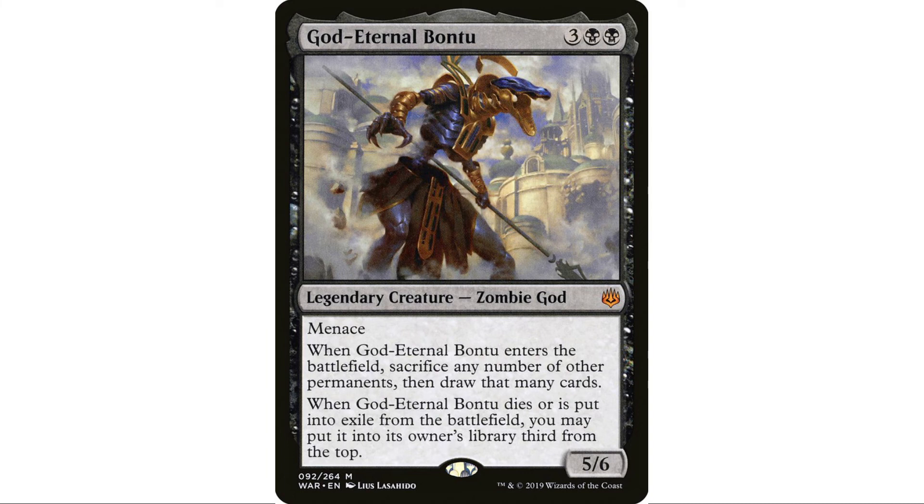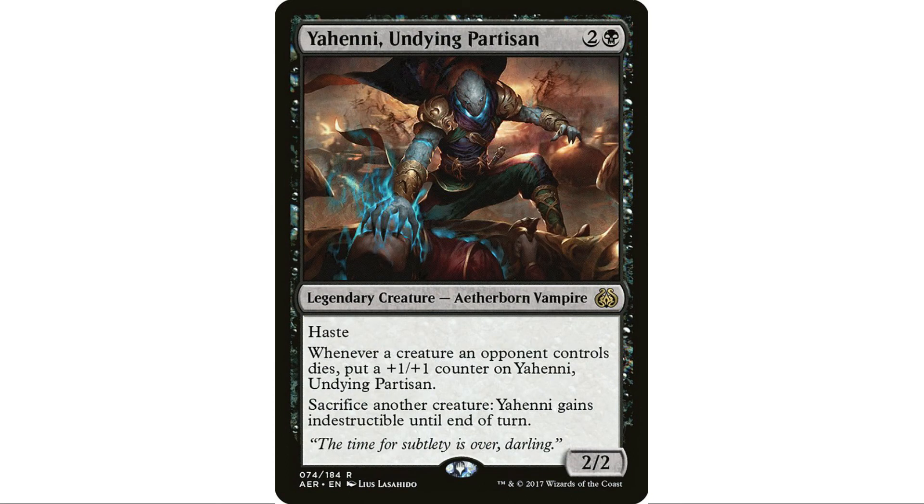God-Eternal Bontu — I like the option of any permanent, not just artifacts or creatures. Yawgmoth: what can you say that hasn't been said? He goes in any aristocrats deck, goes in almost any black deck period. There are so many things you can do with him — he's a finisher just because he can sit there, get huge, and kill your opponents.